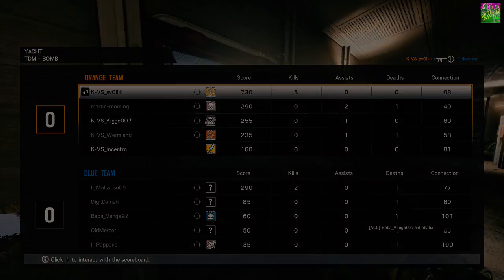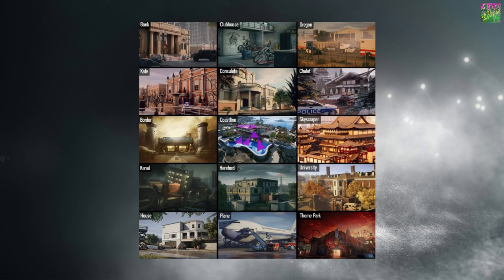If we look at the new map pools, we can start with Casual. In Casual you can play Bank, Clubhouse, Oregon, Cafe, Consulate, Chalet, Border, Coastline, Skyscraper, Canal, Hereford Base, Bartlett University, House, Plane and Theme Park.